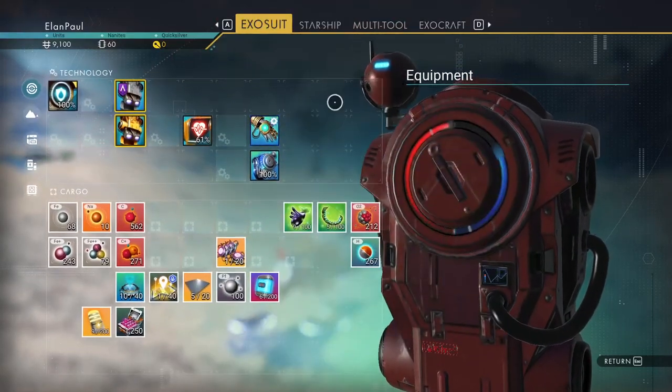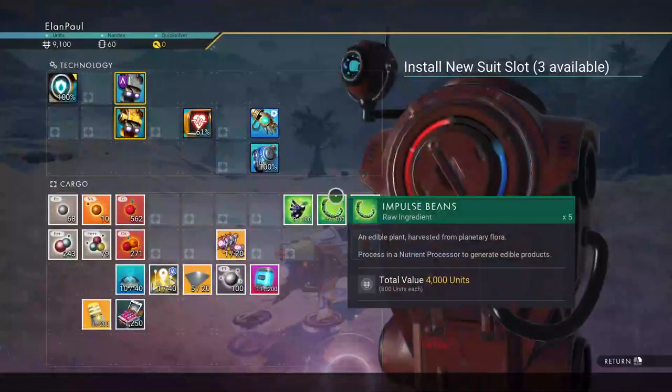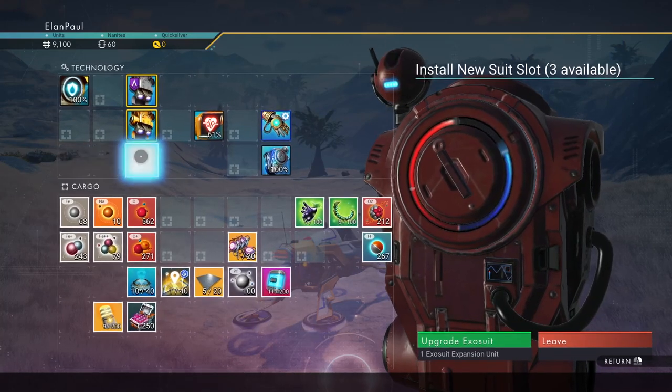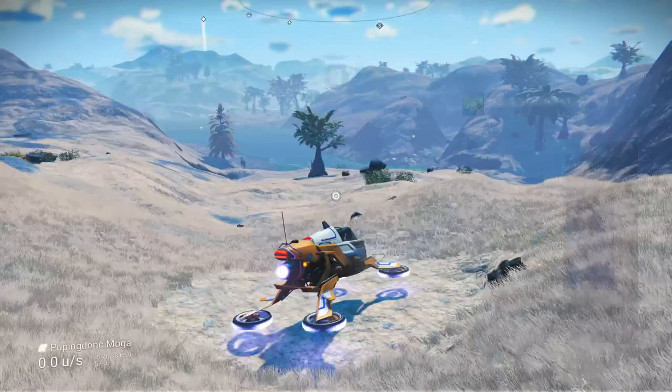What else do we need? Companion ship reward gives us upgrades to our exosuit. Put one here in the supercharged slot — see, supercharged slot — put the two of them up here. There you go.